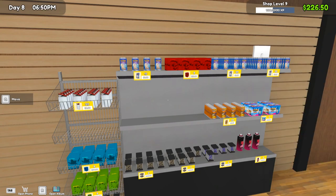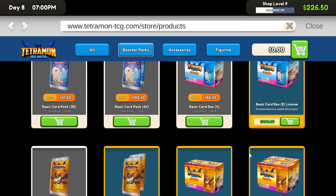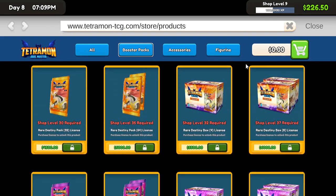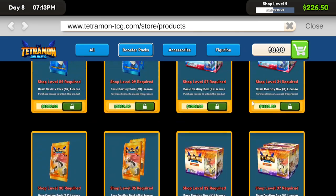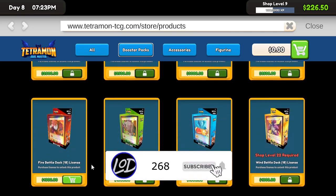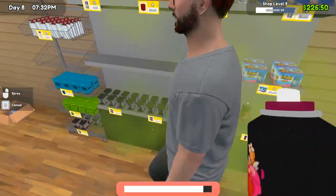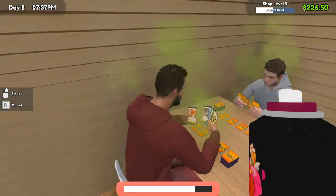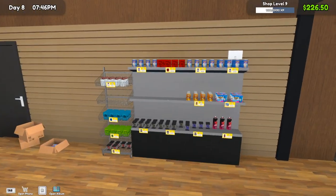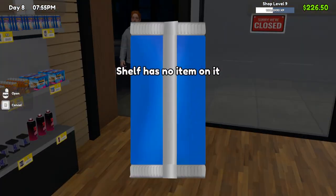Buying another one of these shelves might be a good idea. We need 500 to buy those. Oh, if we save up a thousand we can get the fire battle deck and start selling those. I also want to save up to get the sprayers. I do believe we need two of them for right now. Place those over there — perfect. We'll rip this pack and then we should be good.